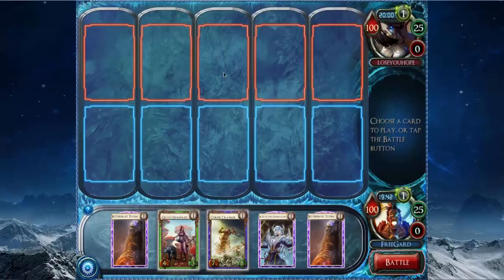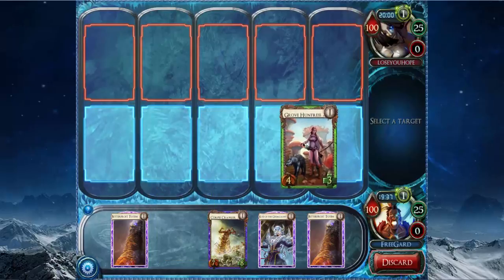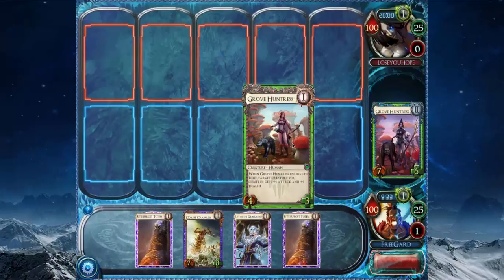The only thing important is Nexus Overwatch, and that's a pretty good trade for Grove Huntress. It's going to be a 5-4, so I'll just put it over here — not in the side lane, but not in the mid lane either.